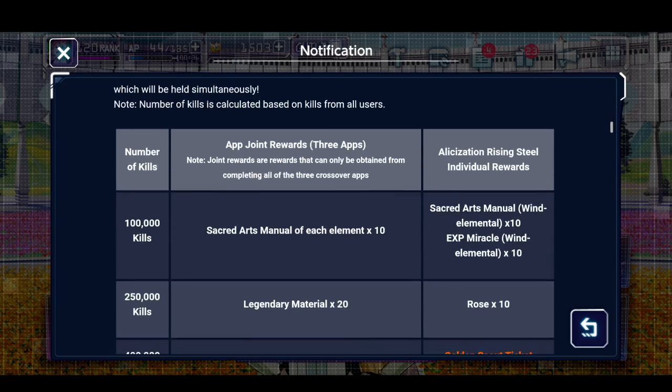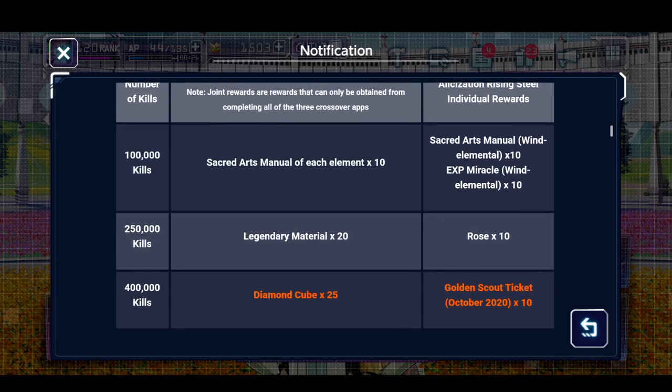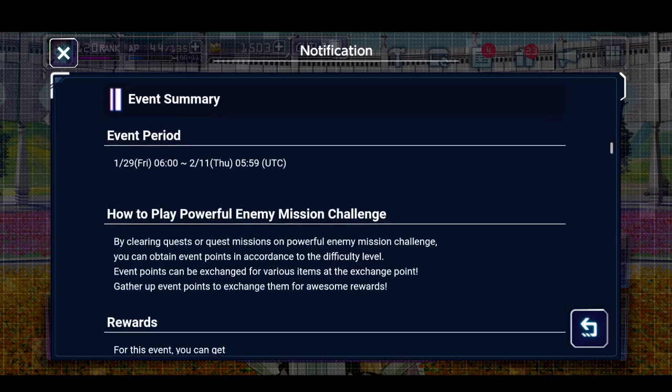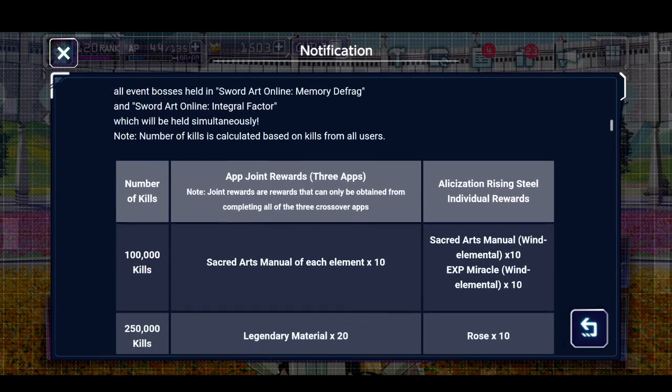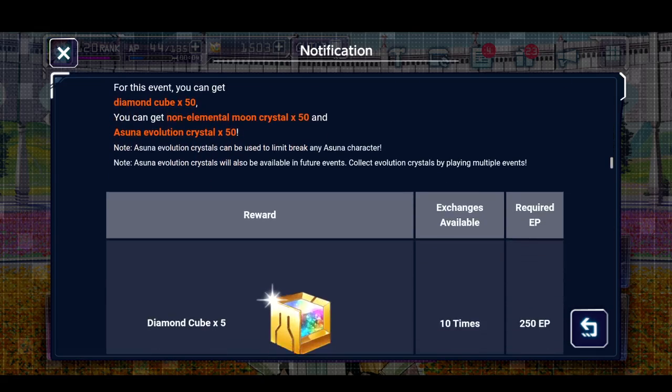Some of the rewards: at 100,000 defeats we get some XP miracles; at 250,000 we get ten of the roses and some legendary material; and at 400,000 we get 25 diamond cubes as well as ten golden tickets. That's pretty good actually, because they also added a bunch of bonus characters.